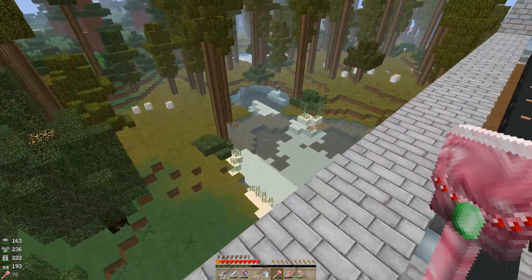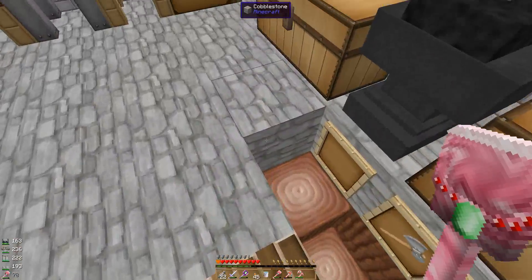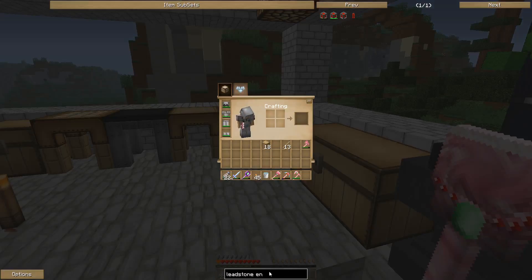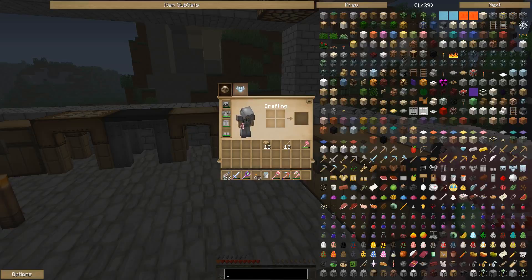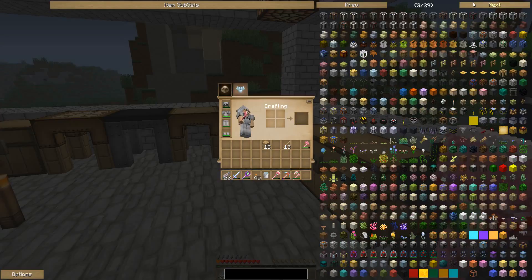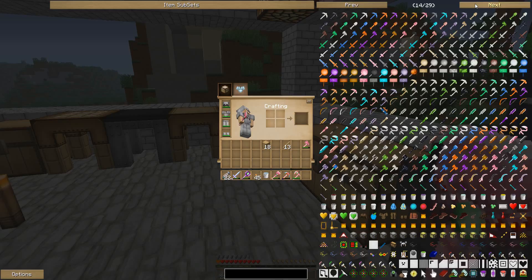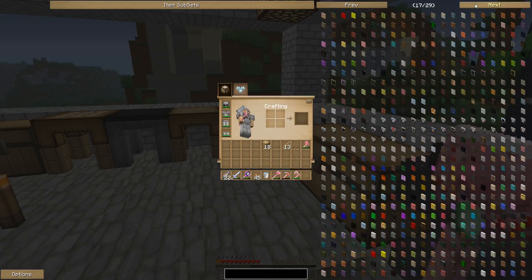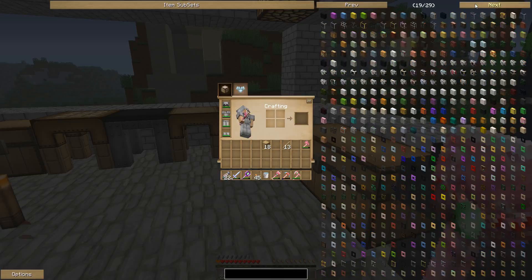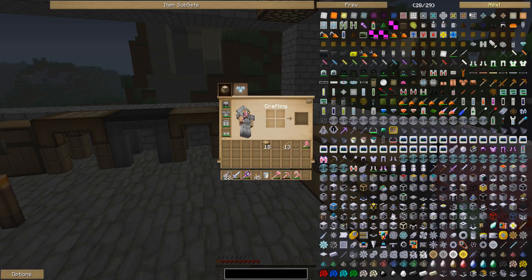I don't really know what I need to do. Maybe if I work on the house a little, because I don't want it looking like this forever. Just look what blocks we have — what would look nice. Nothing's really catching my eye. What's this — Rotary Craft?